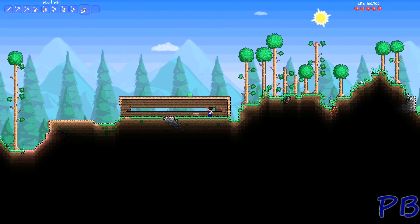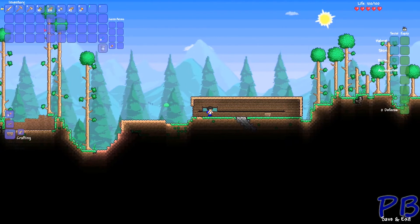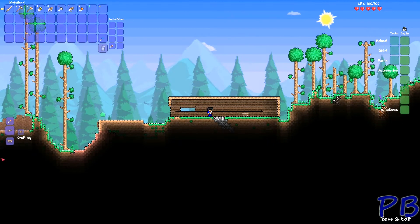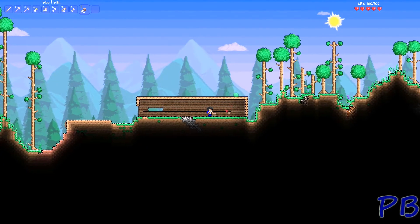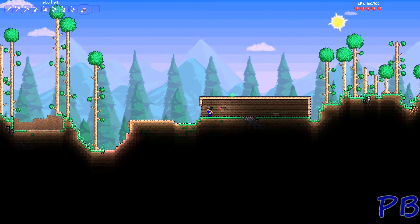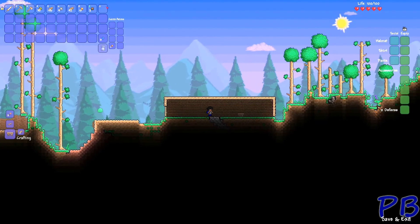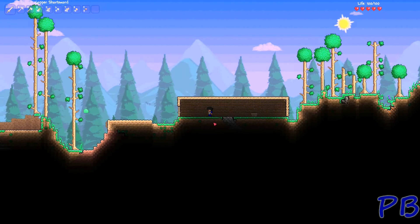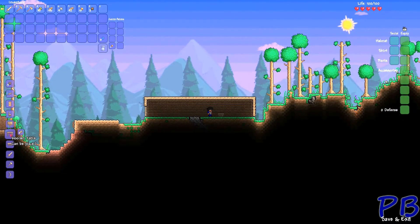I don't need any zombies coming in my house right now — I don't even have any armor. Fill in the hole, well I guess I didn't make enough. Make some more, make a door, go back and make a door. Make some more wooden walls, fill in the holes. I'm going to have to kill some slime so I can make some torches. At least we have a place of some sort of residency.